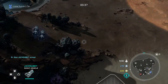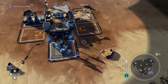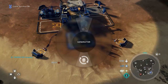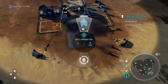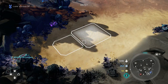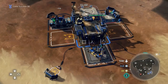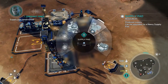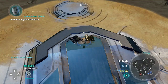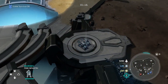Then we'll send the jackrabbit to go get some supplies. Soon after the generator has been constructed you'll want to upgrade it as soon as it hits 240. You constantly need supply pads as well, which is a bit of a pain because you constantly need to micromanage for this strategy to work.